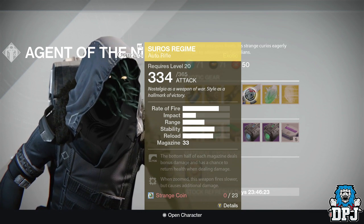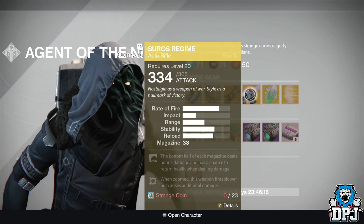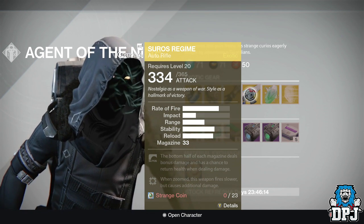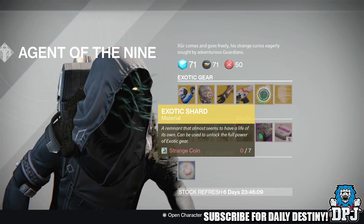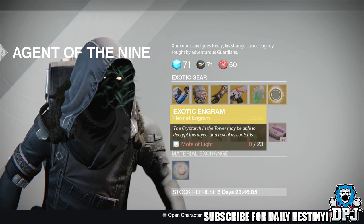The weapon of the week is the Suros Regime, which will cost you 23 strange coins. If you have not got this bad boy, I think you should buy it if you have enough strange coins. With the 2.0 patch coming soon where auto rifles get a buff, this thing will rule in PvP.